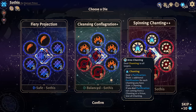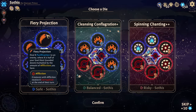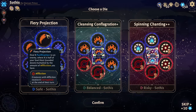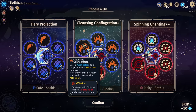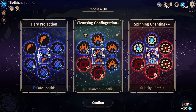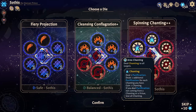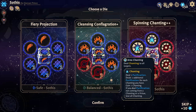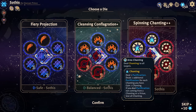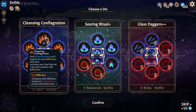I do really, really want a Chanting deck — this, I don't think, will be it. Fiery Projection: deal X Purification to the enemy, where X is half your Soul Heat rounded down, multiplied by the amount of Affliction you have. Cleansing Conflagration: deal five damage to all targets for each Affliction they have, and increase your Soul Heat by one for each character with Affliction. Spinning Chanting: deal Chanting to all targets. Chanting deals one Purification, plus an additional for each Chanting you have, then gain one Chanting. If you deal Purification not coming from Chanting or a Virtue, lose all Chanting. I'm going to turn that down — oh my god, I got a Glass Daggers! Finally, the build's back online, baby!